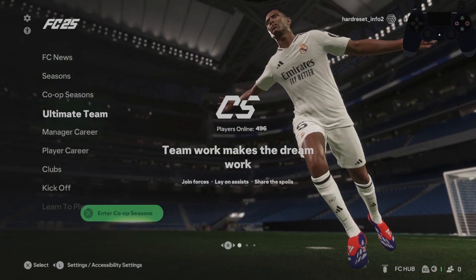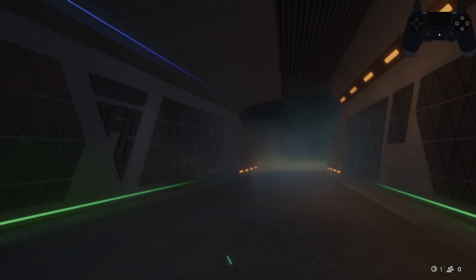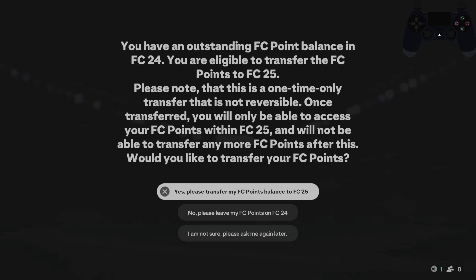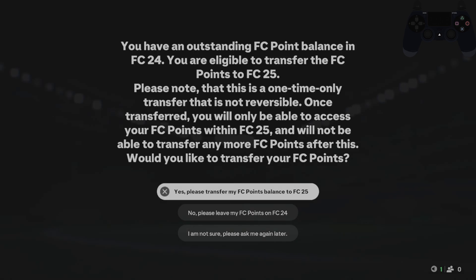In order to do it, firstly you can go to Ultimate Team. Now you'll get this prompt and select Yes, please transfer my FC points balance to FC-25.